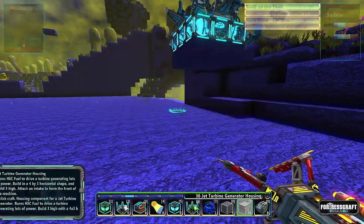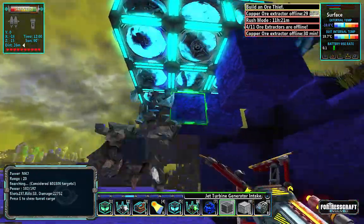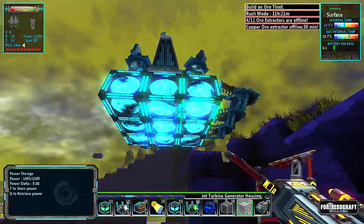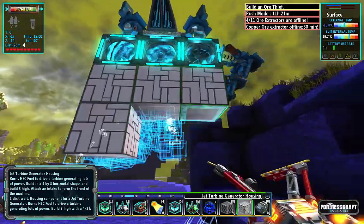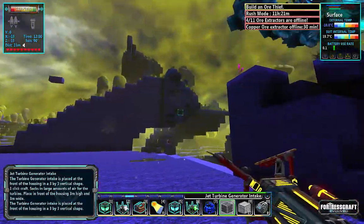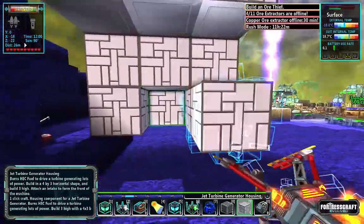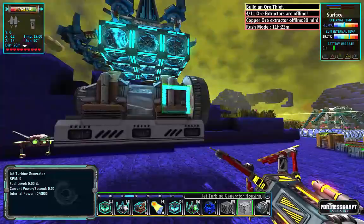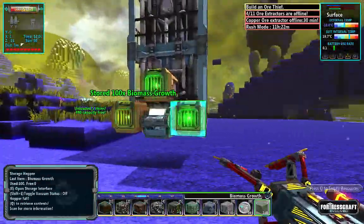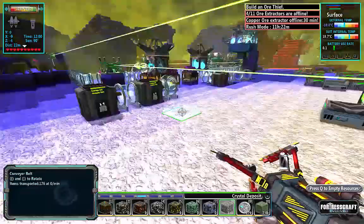Each one of these corners is going to get its own turbine, and we're just going to manually feed the power in there for now. I want it to force that way - I don't want to burn myself. Let's just put these in front here so it blasts back away from the base. We're going to want a lot of turbines, so plan on having quite a few of these - that's why I'm making so much plastic and so many of the advanced machine blocks.